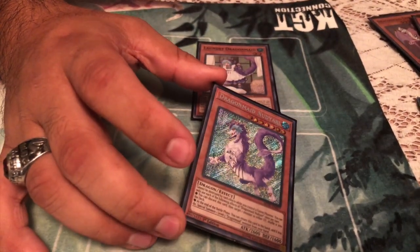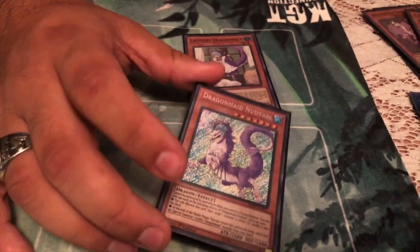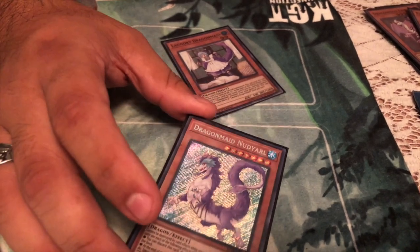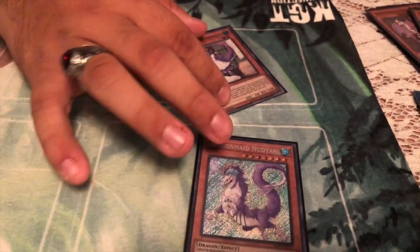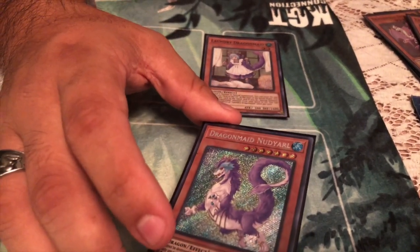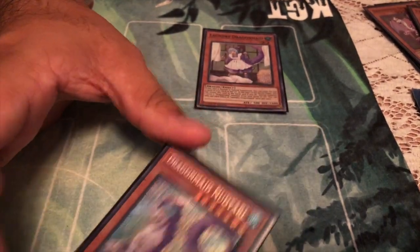And this card could be a good card too, depending on the situation. Because she basically works as a DD Crow that spins a card from the graveyard back to the deck. Say your opponent's playing something like maybe a Grand Maju — just an example. They summon the Orochi, you destroy it, use this to send it back to the graveyard so they're just not summoning it each turn.